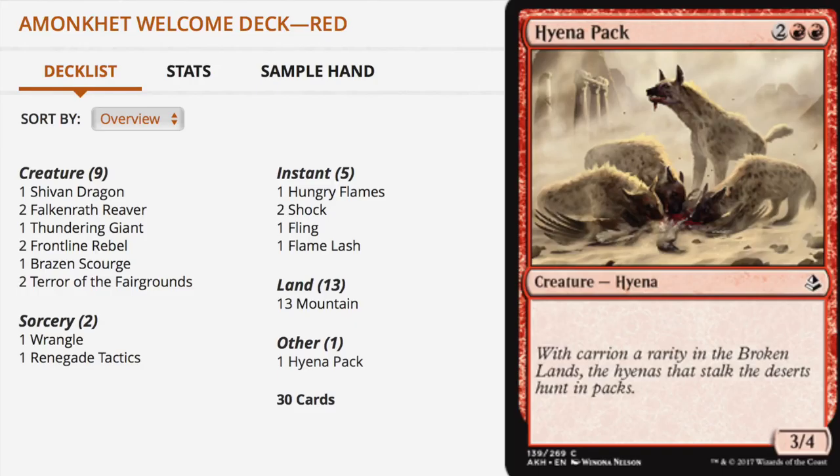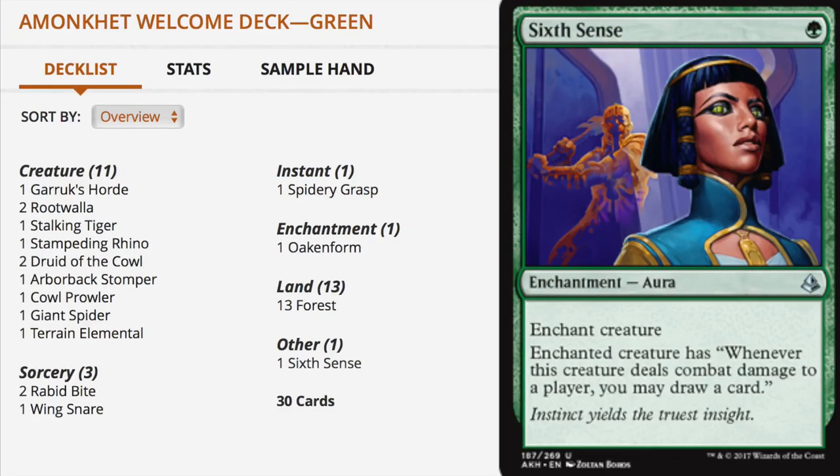The red Welcome Deck introduces Hyena Pack — four mana, three generic two red, a 3/4 vanilla creature. For green we get Sixth Sense — a one-mana enchantment that gives the enchanted creature: whenever this creature deals combat damage to a player, you may draw a card. Those are the new Amonkhet cards in the Welcome Decks; the rest are reprints with updated Amonkhet art.